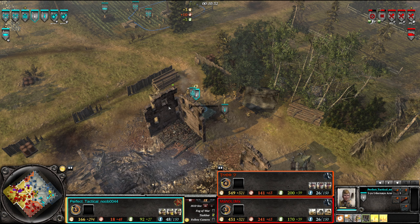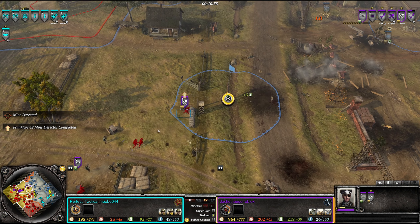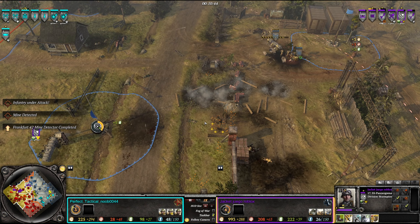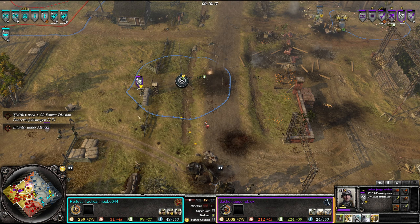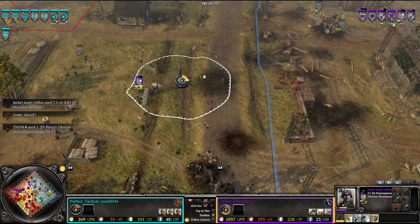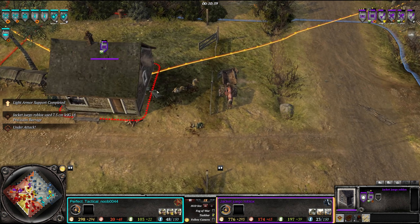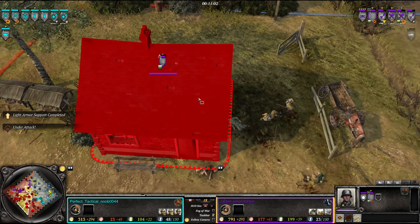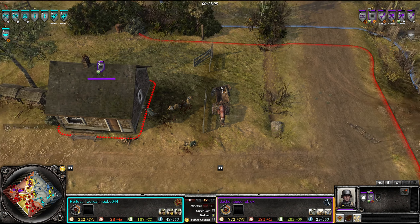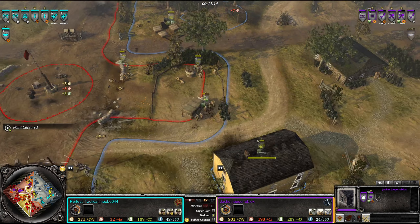The SS applies pressure in the center again - just a long firefight. The center remains in German hands despite the mortar bombardments. The Soviet shock army appears to be preparing to push soon. The Soviets are trying to push for the fuel point, equipped with a mine detector, but the Maxim is laying into them, making it not easy. They do manage to decap the point. There's also a machine gun set up inside this structure - looks like an MG-34.